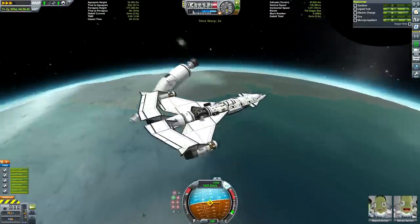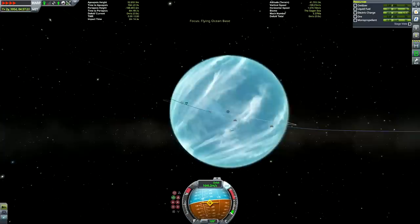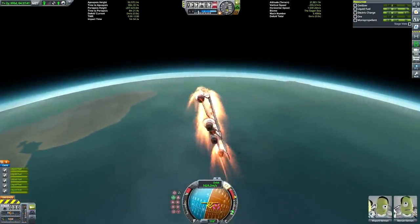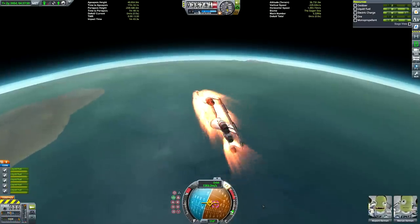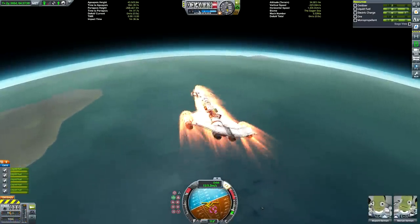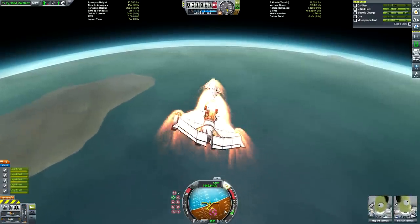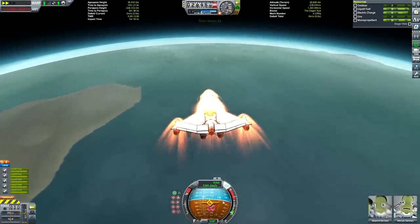We ended up getting quite an accurate encounter right out of the gate anyway, so it wasn't too much of a problem. We're using the last of our descent stage fuel before we retract everything that can be destroyed by aerodynamic forces, activate the air-breathing engines, and deploy the lower stage. For those unaware, Lathe has an oxygenated atmosphere, which means that air-breathing engines work perfectly, unlike places like Jool and Eve — which I learned the hard way when I first started playing this game.